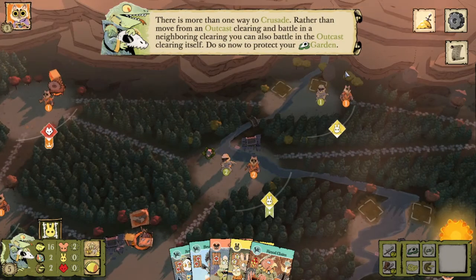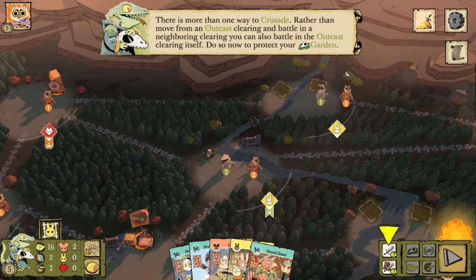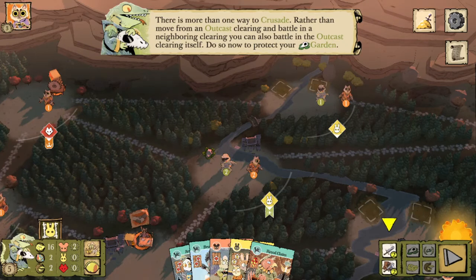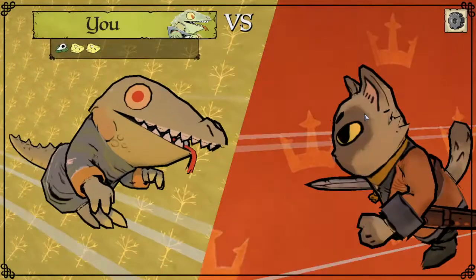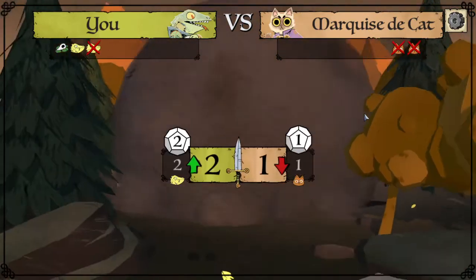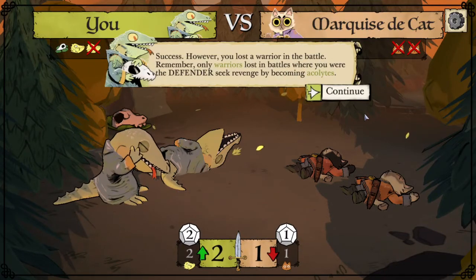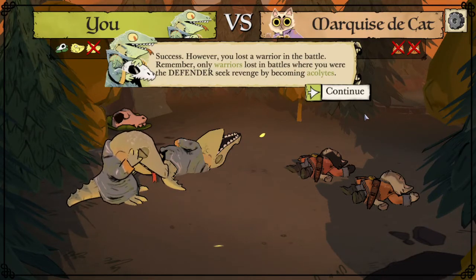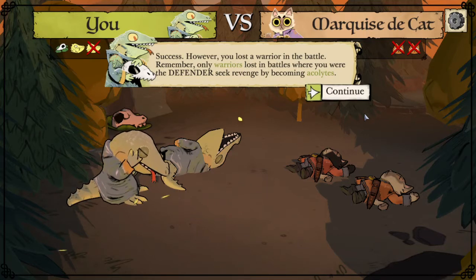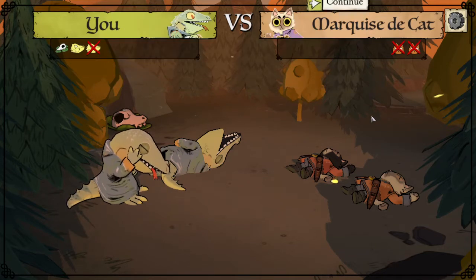There's more than one way to crusade. Rather than move from an outcast clearing and battle in a neighboring clearing, you can also battle in the outcast clearing itself — do so now to protect your garden. We also can just move and choose not to battle in the destination clearing. Success, however you lost a warrior in the battle. Remember, only warriors lost in battles where you are the defender seek revenge by becoming acolytes.